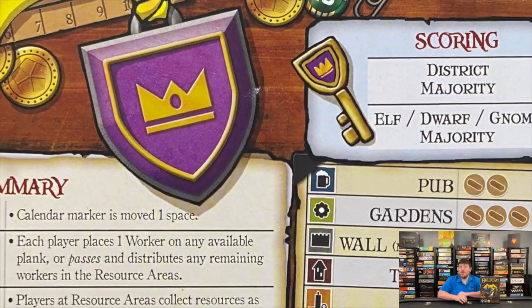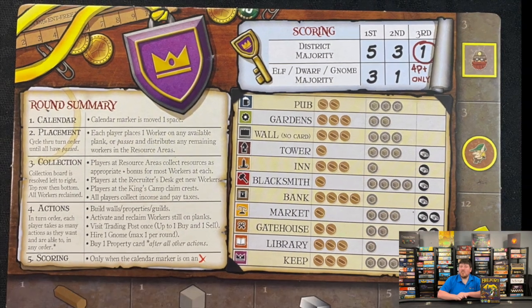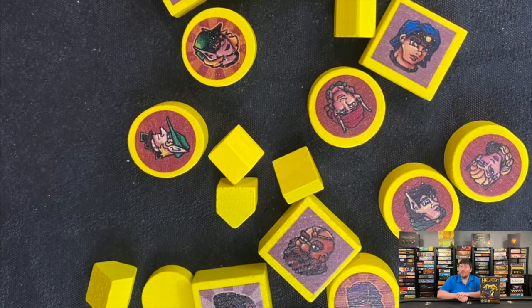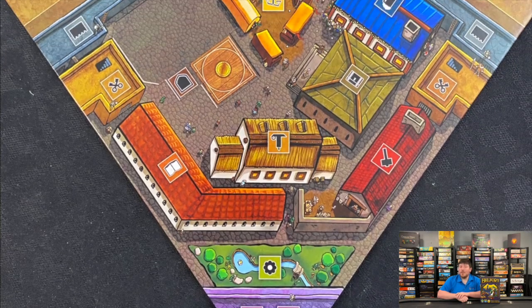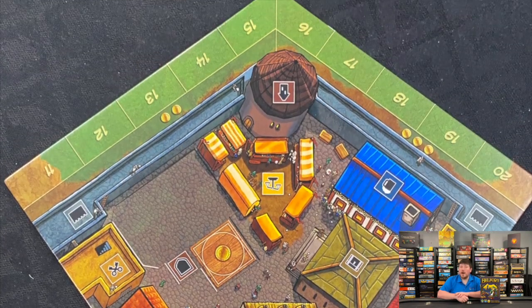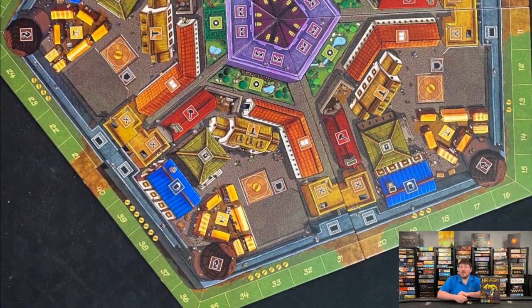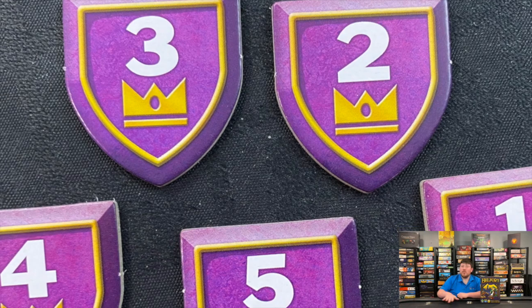Belfort is an interesting game because the concept is that we're all starting with the same setup. You've got circular and square meeples who represent elves and dwarves, and they start off at level one. As the game progresses, you're going to be working on upgrading these, trying to get more of them into your supply, and trying to get cards that will allow you to go to different places throughout the board.